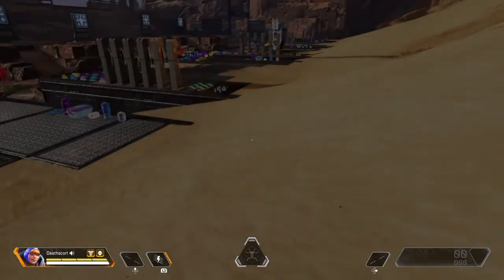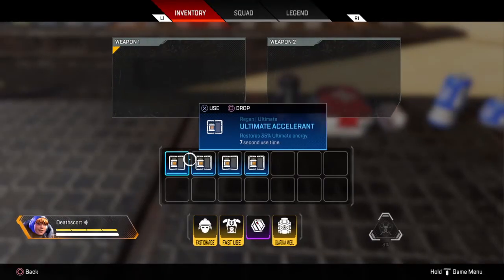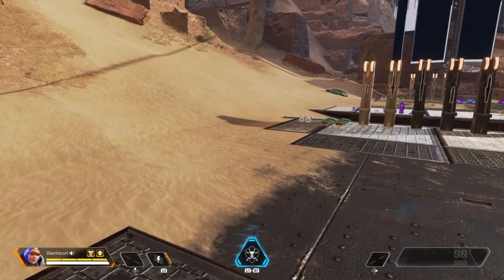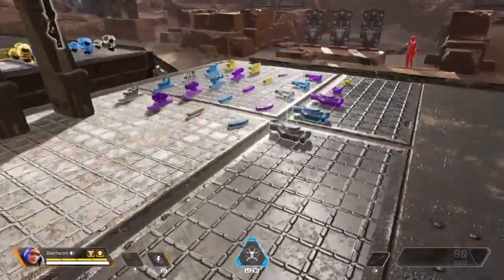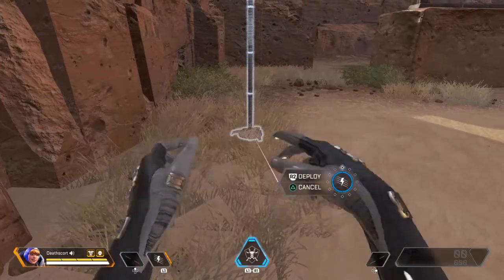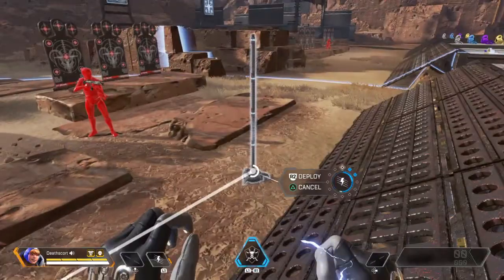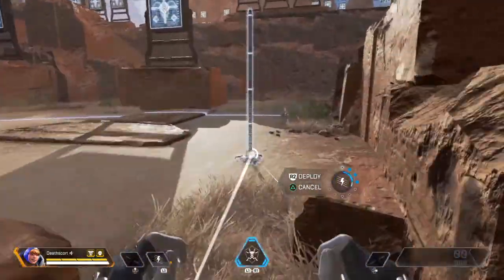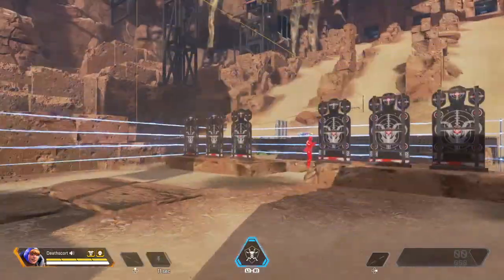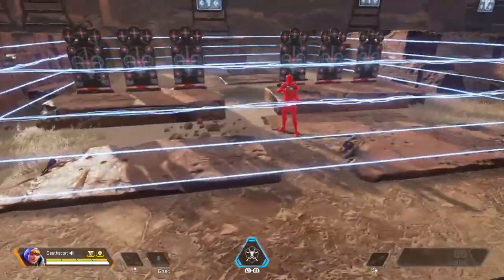Next up we have Wattson. Her passive ability is that one ultimate accelerant will fully charge her ultimate. Her tactical ability lets her place down multiple fence nodes over a certain distance, and you can merge all of them together — so I just created a box around a spot and enemies can't escape without taking damage.